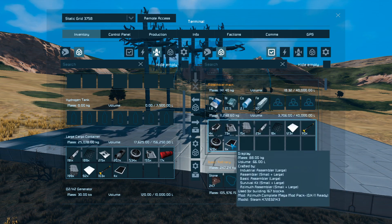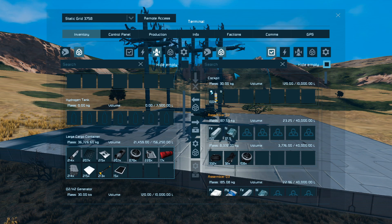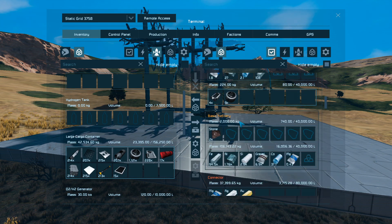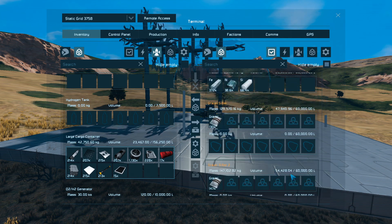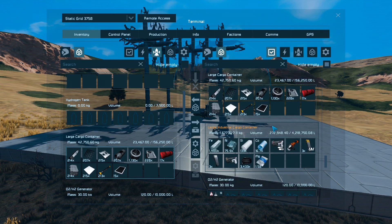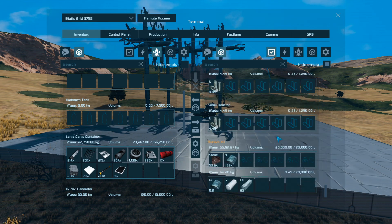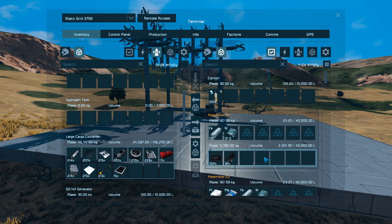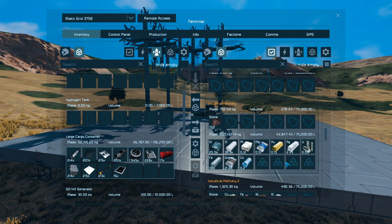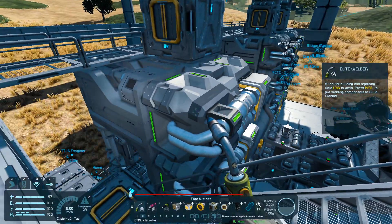Let's see what else we got here. We're going to bring all of this with us — hide empty. So we're still processing quite a bit of stone; the gravel separator is plugged up. So probably going to... I should probably take the drills off — no, I'm going to leave the drills online. But probably let's get another gravel separator up and running.